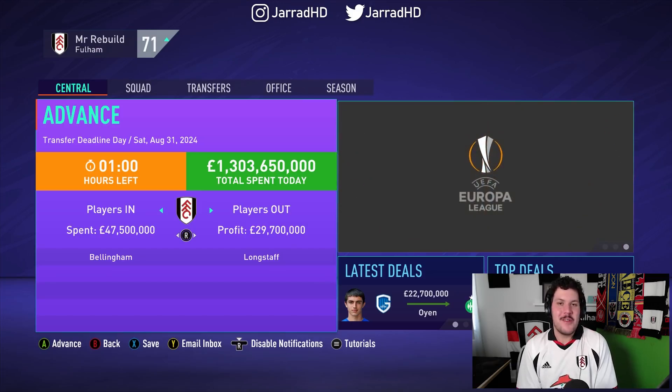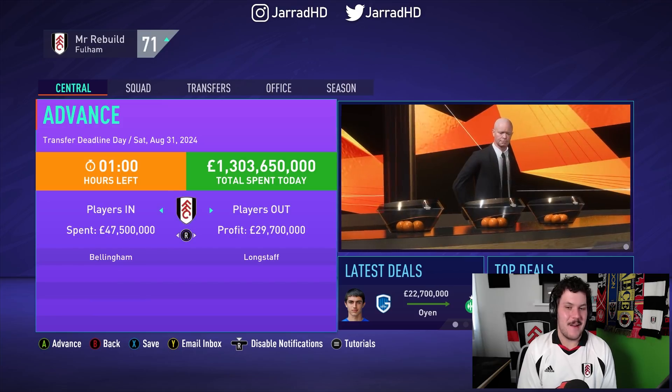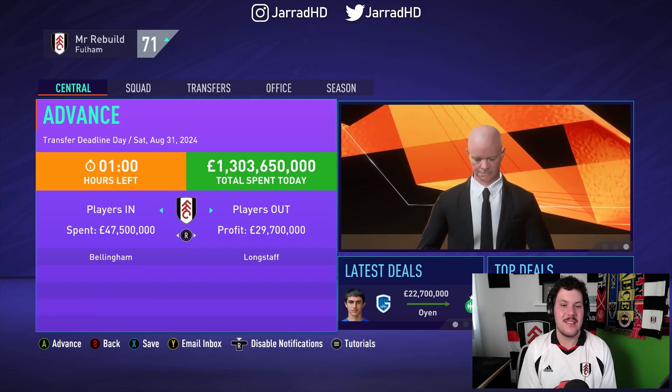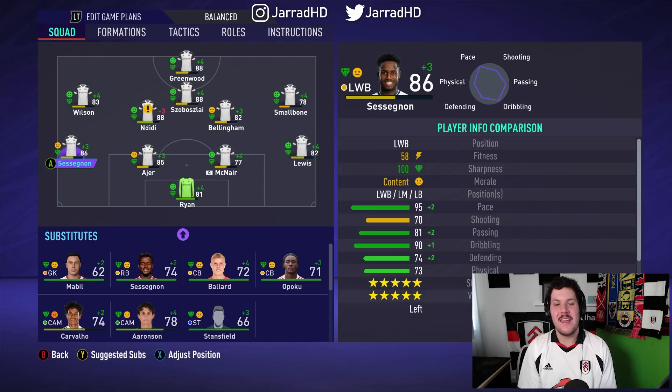Big additions to the side in Jude Bellingham — hopefully Corey Brown develops into something as well. This is the starting 11 now, with a few players really starting to hit their stride — the likes of Sessegnon, Ayer and Ndidi all getting up there. Just need Smallbone and McNair — the usual suspects — to grow a little bit more. But we are well and truly in the hunt for Europa League football.